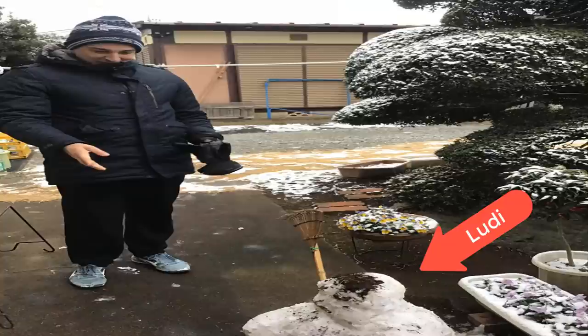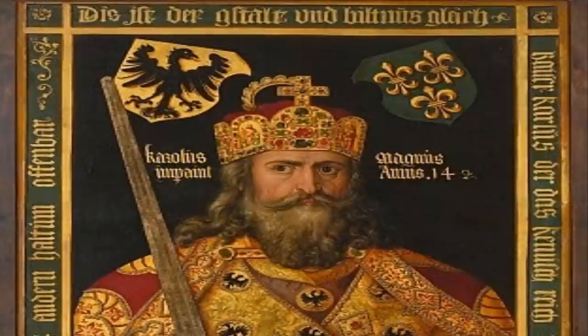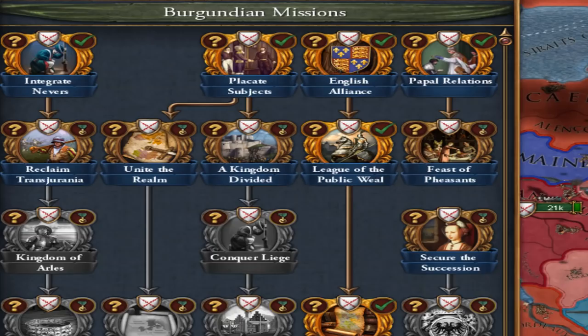What if you could join the HRE as a large nation? Well, Burgundy can! My name is Ludy and today we'll be covering Burgundy as well as the Burgundian inheritance. Wedged in between the Germans and the French, the descendants of Lothar the Great, true heir of Charlemagne, the Burgundians are an ace of all traits, masters of personal unions and have one of the best mission trees around. If we get 5,000 likes on the video, I'm also going to do a Savoy guide. So let's see what Burgundy is all about.